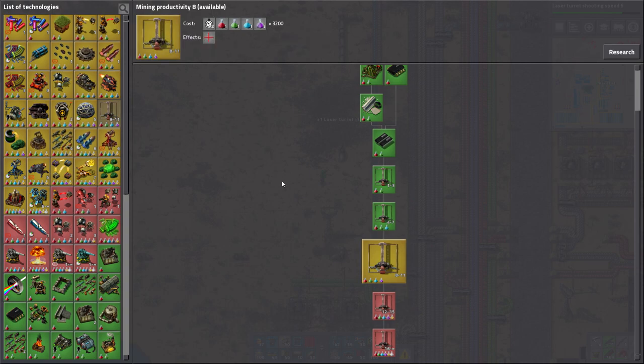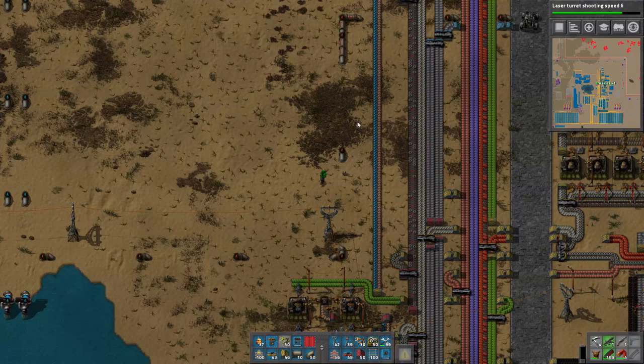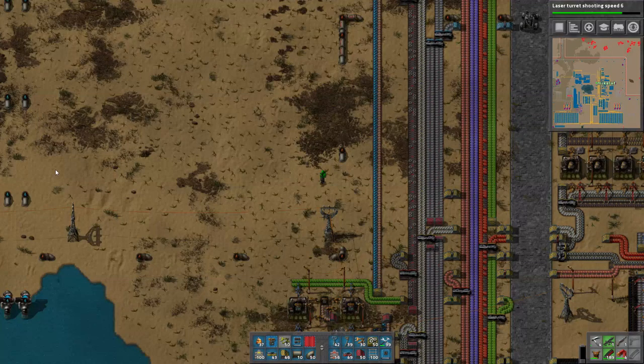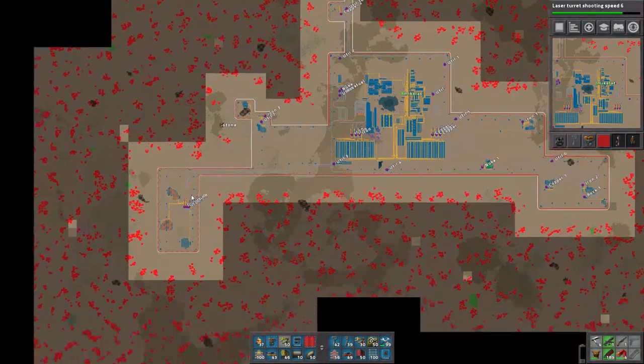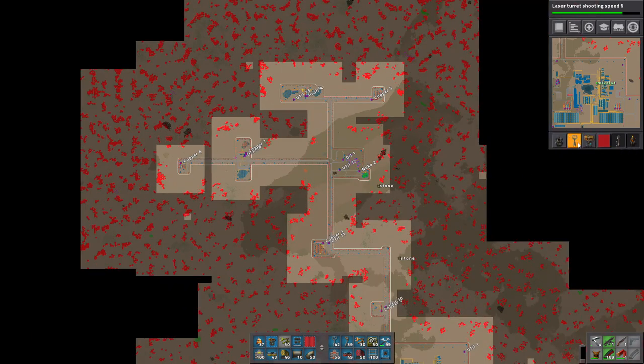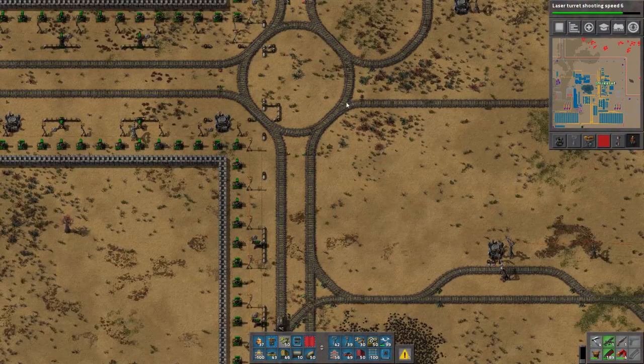I was doing some infinite researches and I think I got to the point where mining productivity is now requiring production science packs. I've been doing laser turret damage, and for some reason I'm doing shooting speed right now - I think I had some copper issues. We've expanded over here.